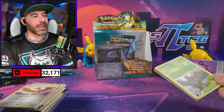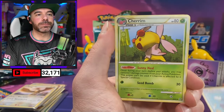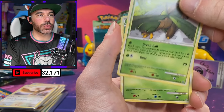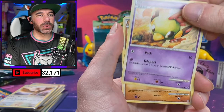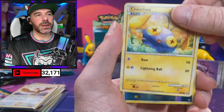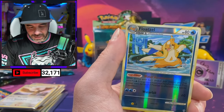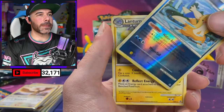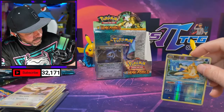Last pack, and then we have the giveaway pack. Poliwhirl, Pokemon Circulator, Tropius, Cherubi, Natu, Riolu, Chincho. We got the Floatzel. Can we go out with a bang? Just a Lanturn — Lanturn Non-Holo. But still, dude.